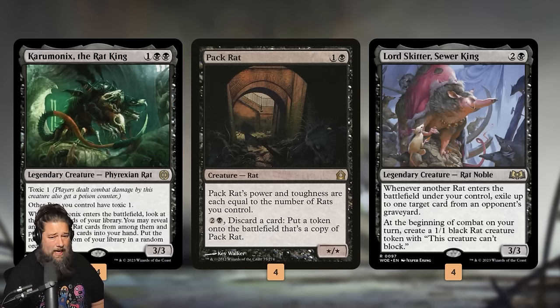Since our deck is full of rats, Chromonyx usually draws us like two or three cards. A three-mana 3/3 that draws two or three cards on ETB is a really powerful payoff. Payoff number two is Pack Rat — our oldest rat by quite a bit, but it still holds up in 2023. Its power and toughness equals the number of rats we control, and since we're playing a ton of rats and cards that make rat tokens, this is often a two-mana 4/4, 5/5, 6/6, or even bigger.